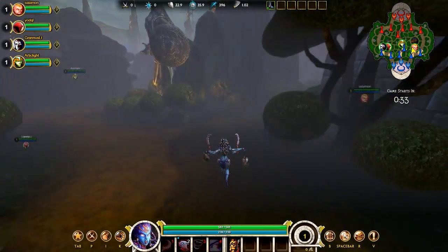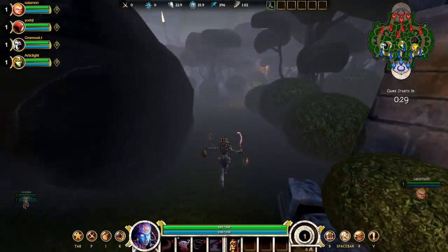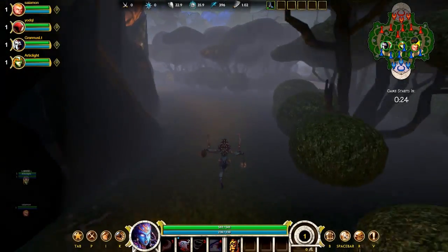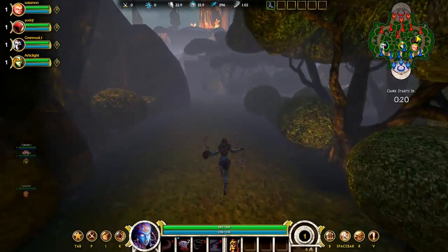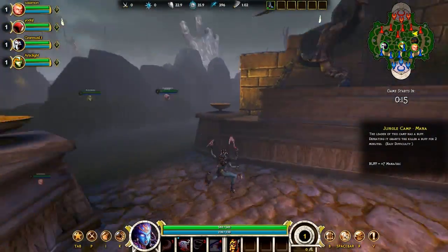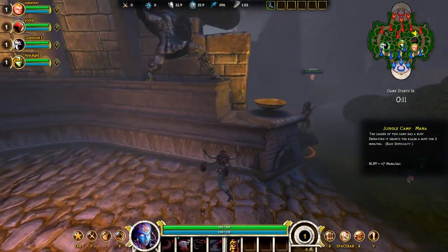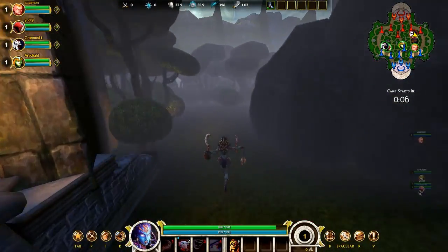We are going to get as many of the buffs in the right side jungle as we can. We are starting off with the health buff and the mana buff on the other side. Assuming the enemies don't want those same buffs we should be fine. I am going to hide over here and look around — I see this guy coming but I hope he can't see me, but then he does so I have to run out.